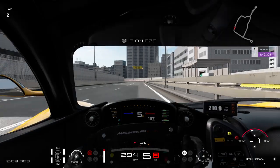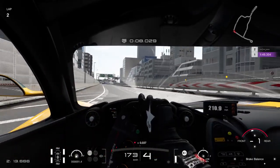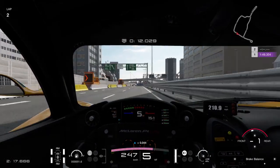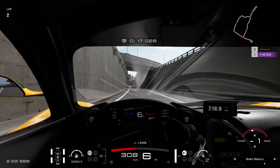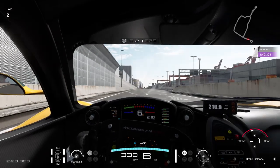So brake earlier than you think, find your apex as soon as possible, and as soon as you're at the apex make sure the car is pointed towards the exit as much as possible, so you can get on the throttle as soon as possible. And then corners like this happen here.